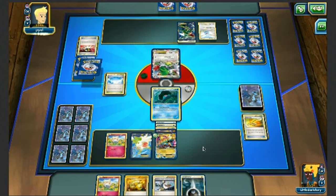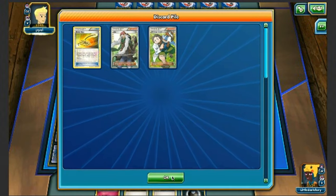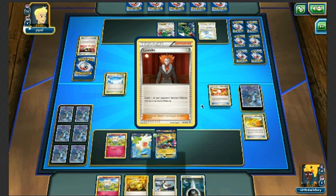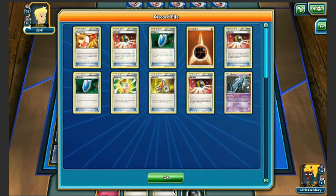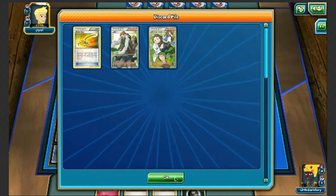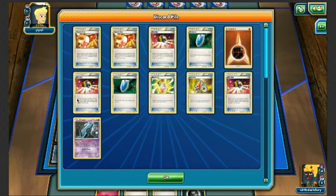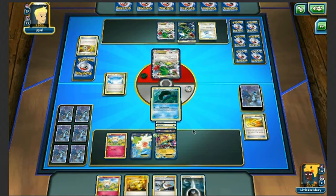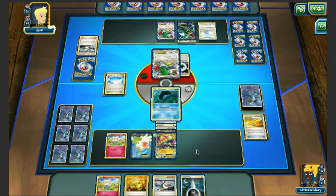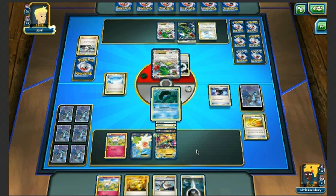We see my opponent has Fighting energies in the discard. He plays Trainer's Mail for Lysandre, another Trainer's Mail, grabs Birch and an Acrobike. I'm a little sleepy — just woke up about half an hour ago — but I wanted to get these videos done since Breakthrough releases in a couple of days. We see Birch's Observations hit heads, a Battle Compressor is played. Will my opponent get a Mega Rayquaza down this turn or just do Sky Return for 30?